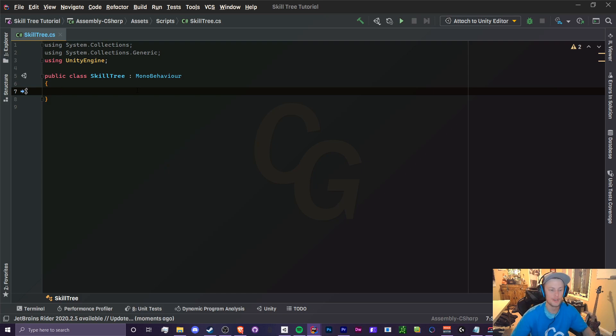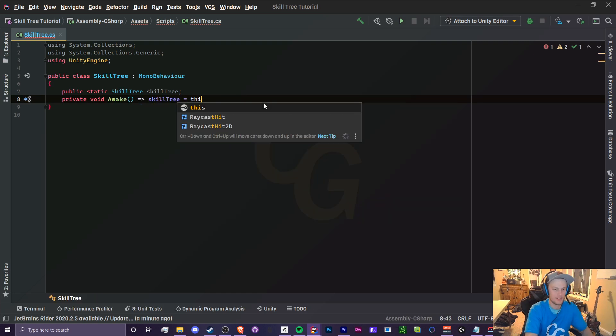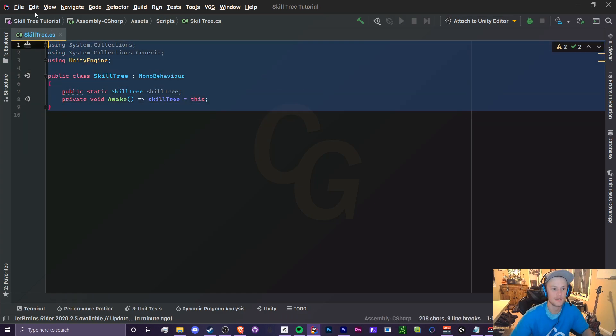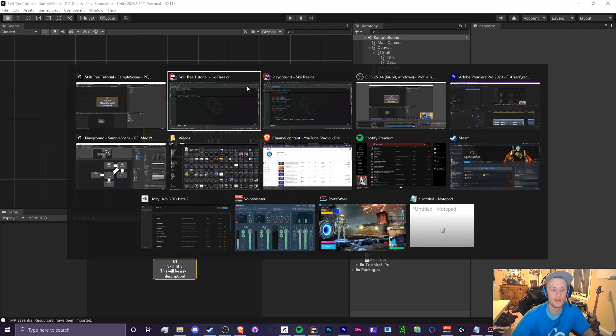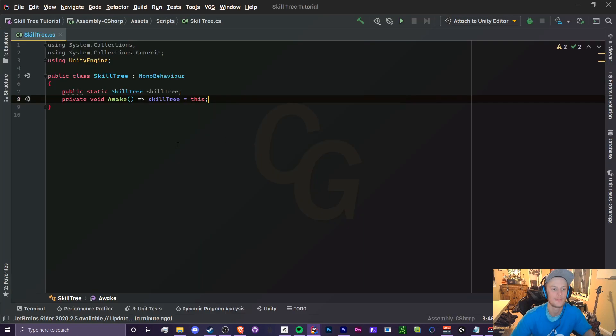Let's open our skill tree script and start with the SkillTree class. We're going to create a singleton because we want to access the skill tree inside our Skill class across many objects without reinitializing it every time. Create a static SkillTree field in this class, and inside the Awake method assign it to 'this' — so the singleton points to this object in Unity.